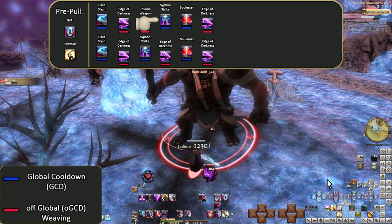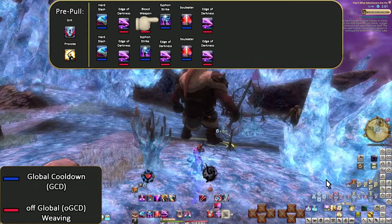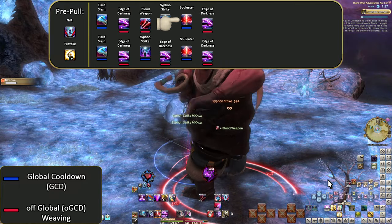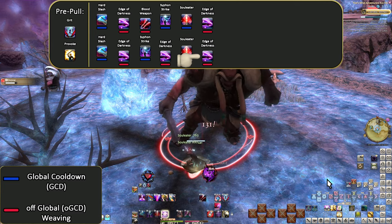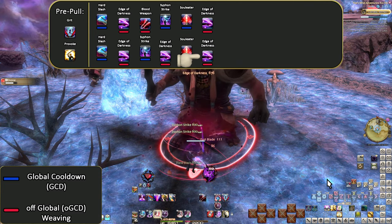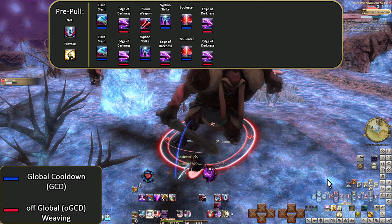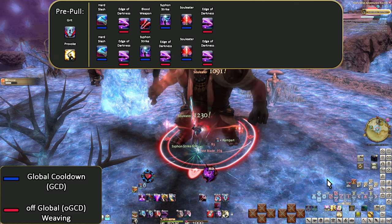We'll pause for Siphon Strike for a few reasons — one is preparing for when party buffs are a thing, the other is the Potion Window for raiding. After Soul Eater, you just spam Edge of Darkness once per weave window. After a second full combo, you bottom out on your mana perfectly — you will have zero left, quite perfectly spending it all. Like I said, really simple to begin with. It gets a lot busier in no time though. Enjoy it while things are easy.